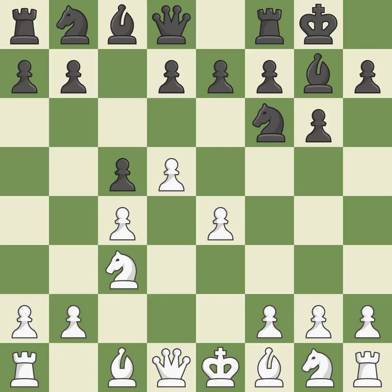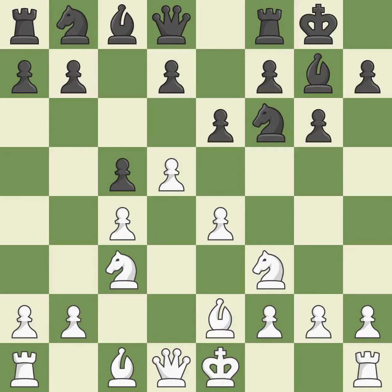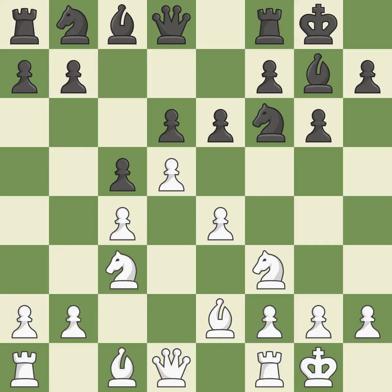Castling King's side tends to be safer because the King is further from the center. This develops a Knight from its starting square, activating it. Although White had had the upper hand, the game is now almost even. It is incorrect. The Bishop is prepared to grow into a functional square. Castling gets the King out of the center and activates the Rook.